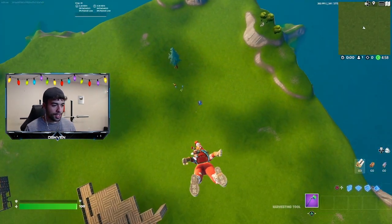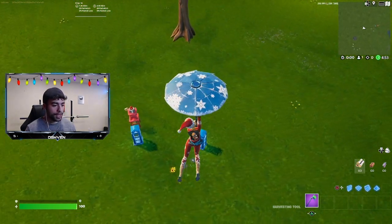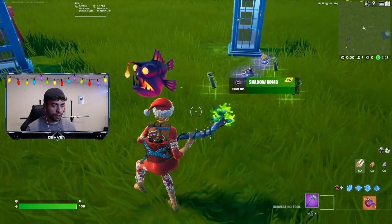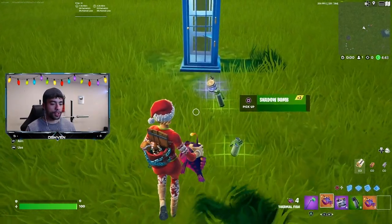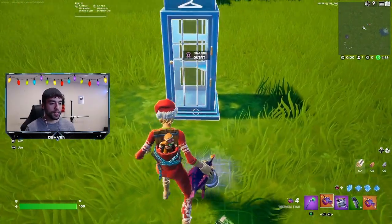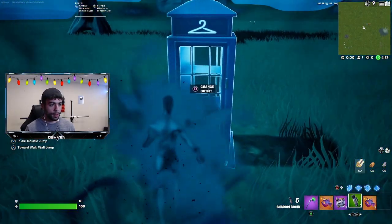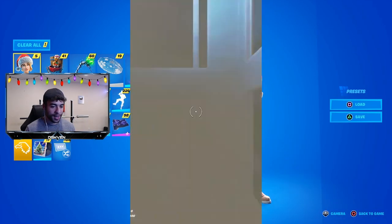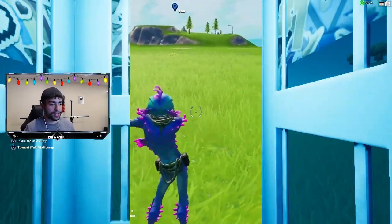Now I can start the match and I should have all the loot available once the match has officially started. I just got to head down to the location where the phone booth is, and then do the method one more time. Let me grab the thermal fish, the junk rift, and the shadow bomb. Let me throw on the thermal fish, toss down the junk rift, shadow bomb — and I made it into the locker. Let me go ahead and back out, and I should have a secret unreleased skin.